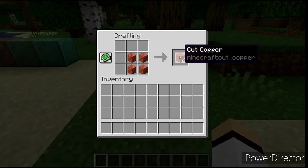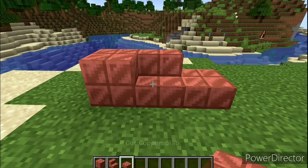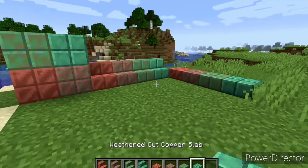One thing you can make with copper is cut copper. Cut copper is for players who want the prettiest copper block or want to make copper stairs or slabs. You can also make waxed cut copper stairs or slabs, but if you don't wax it, it will oxidize in about 80 days.